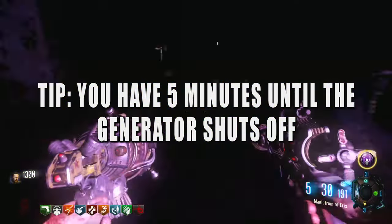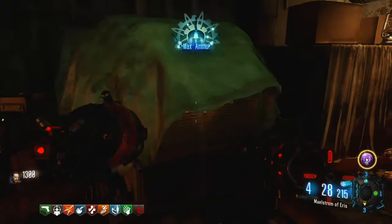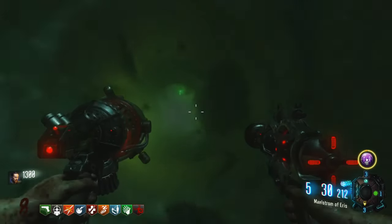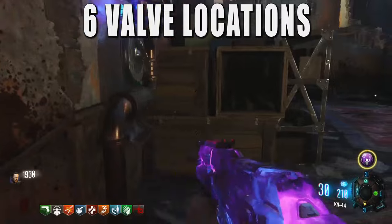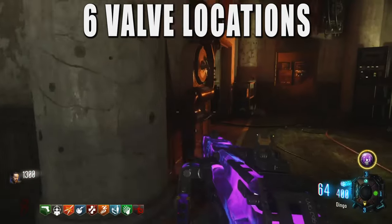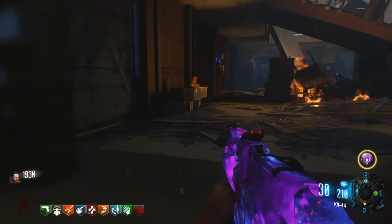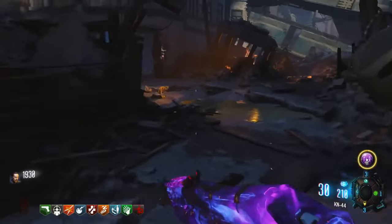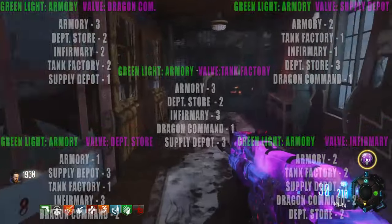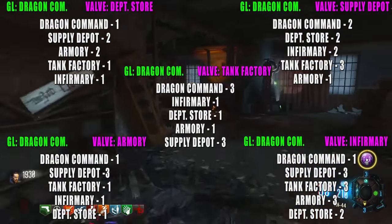Once you finish the Lockdown, the Pack-a-Punch hatch will reopen and you now have to wait another two rounds to pick up the Dragon Egg. Do not end the round — save one or two zombies so you can do the Valve Step as easily as possible. Once you're back to the main part of the map, you'll have to go around the map and check six different valves to look for two things: one with a green light at the top, and one with a pink cylinder inside. Here are all the locations. When you find these two, remember which locations they're in — for example, if the pink cylinder is at Tank Factory and the green light is in Supply Depot, remember that. Then look at the cheat sheets and find your corresponding code, and input the code in all of the valves.